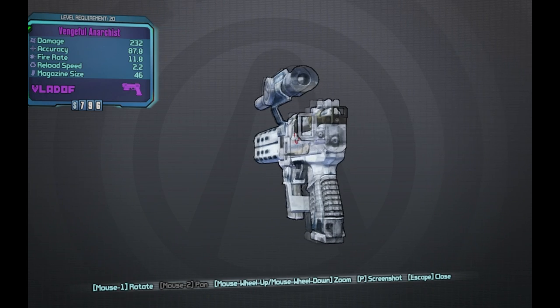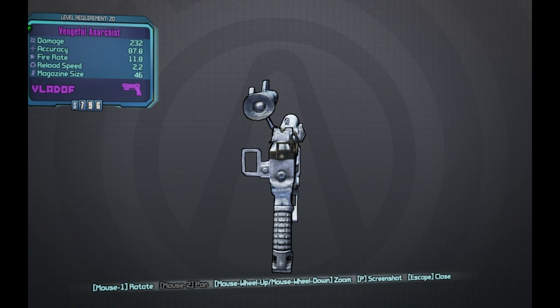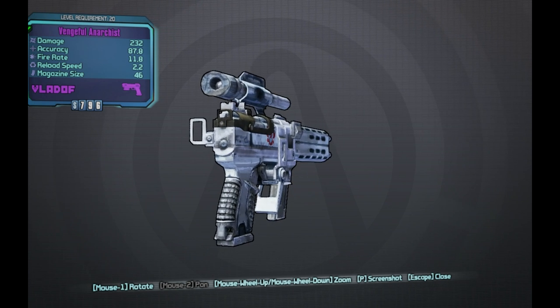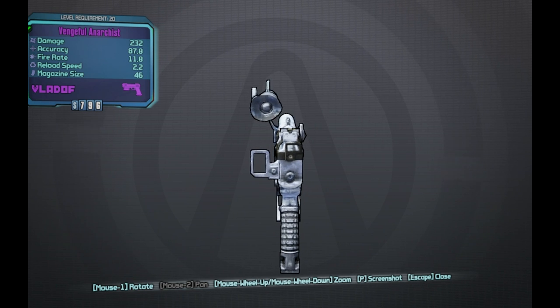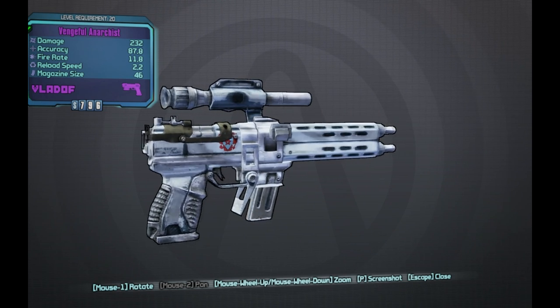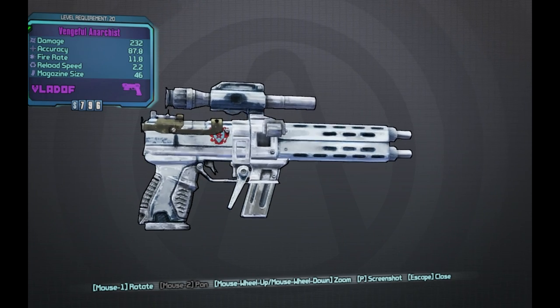It has no elemental effect — it simply shoots 46 bullets at a time. It's pretty basic, nothing really special about it. However, if you want something with a high fire rate, you'll definitely get what you want. With multiple Vladof weapons there's usually some stipulation you have to be cautious with when using them, but this has been the Vladof Vengeful Anarchist.